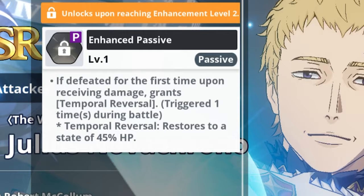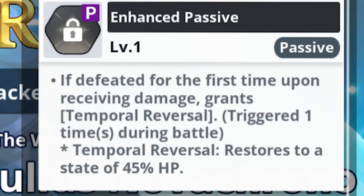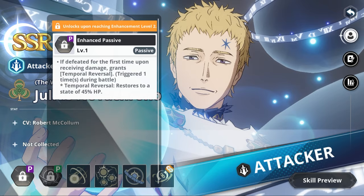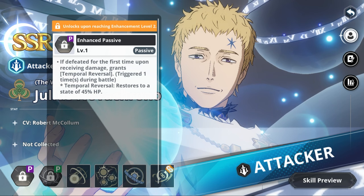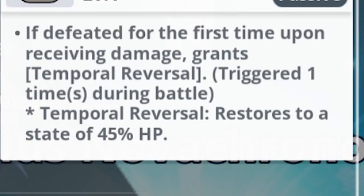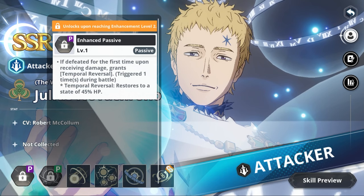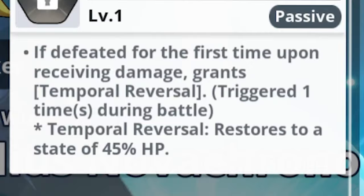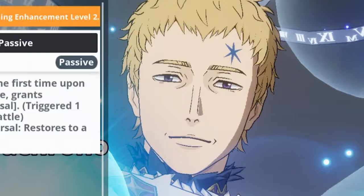His enhanced passive ties his whole kit together: whenever he's defeated for the first time in battle, Temporal Reversal activates once, reviving him at 45% of his HP. At max dupes (five copies), this becomes 100% HP, meaning you have to defeat him twice to truly eliminate him.